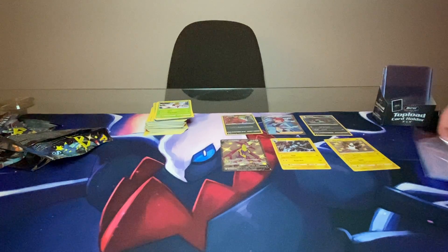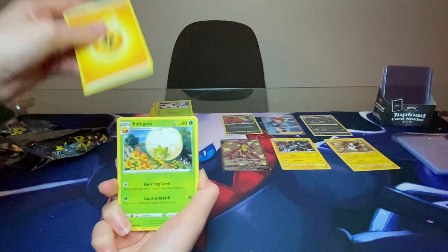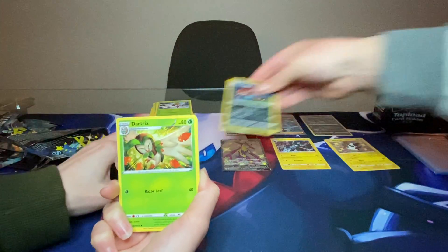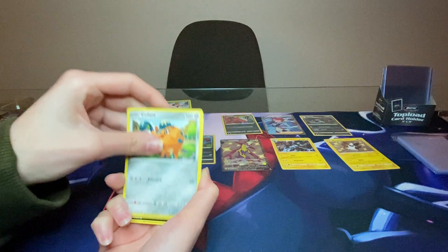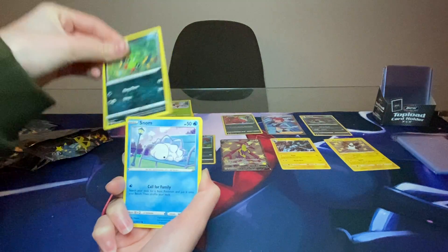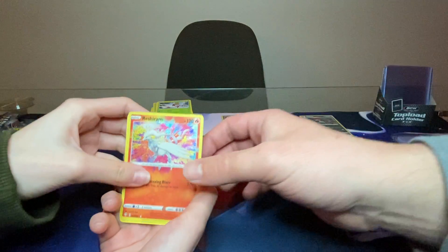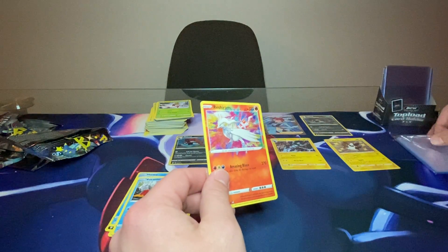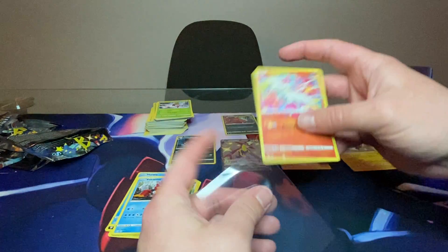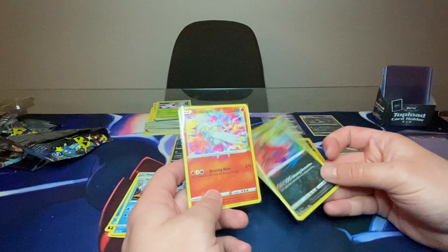As we go right into the last pack — Charizard on the front, can we get a Charizard in it? We go Fire Energy for the Charizard — and it's Electric Energy. Eldegoss, Dartrix, Cramorant, Rowlet, Cufant, Spinarak, Snorunt, Horsea, and an Amazing Rare Reshiram! We got another Amazing Rare — two Amazing Rares in one ETB, that's pretty rare. Yveltal and Reshiram.